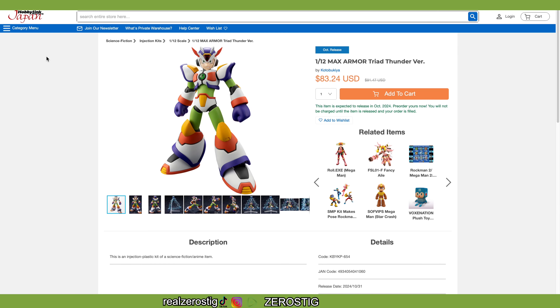Hey guys, check it out! We got the Kobukia 1/12 scale Max Armor Triad Thunder version. So yeah, this Triad version — as you guys can see — is pretty much the same armor that we already have, the same one we already own. It's a different color scheme to represent the Triad Thunder.